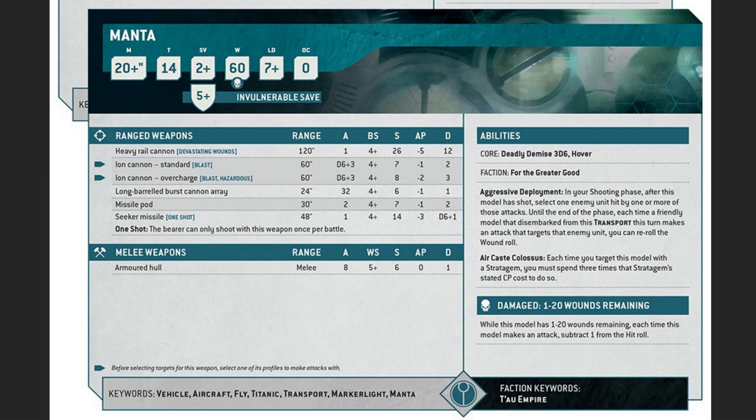The abilities include Deadly Demise 3d6 — yes, it explodes — and Hover, which is good. Importantly, Hover unlocks a lot of functionality for aircraft: it basically allows them to avoid a lot of the negative consequences of being an aircraft. Hover is good for the Manta but also is a good thing to have for any flyer really.